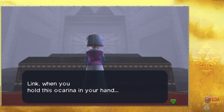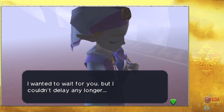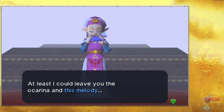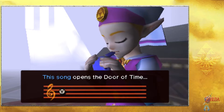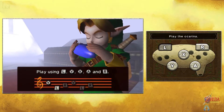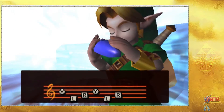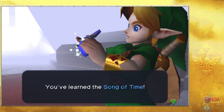Zelda speaks through it: 'Link, can you hear me? It's me, Zelda. Link, when you hold this Ocarina in your hand, I won't be around anymore. I wanted to wait for you, but I couldn't delay any longer. At least I could leave you the Ocarina and this melody.' We learned the Song of Time.